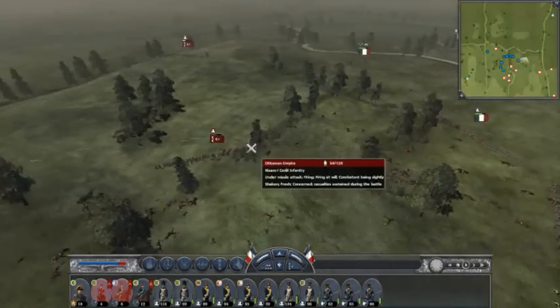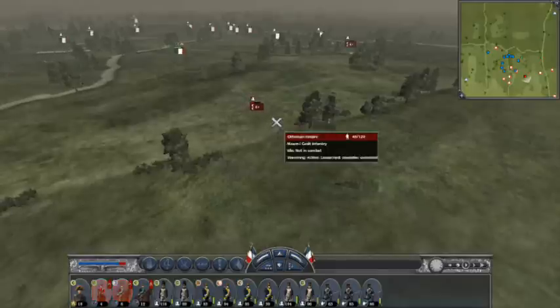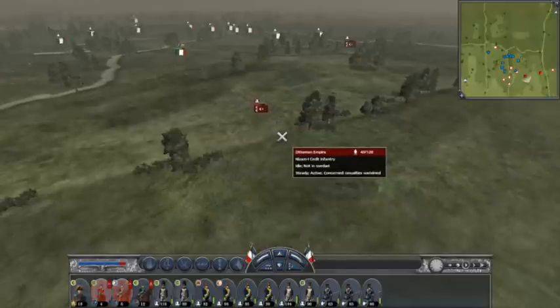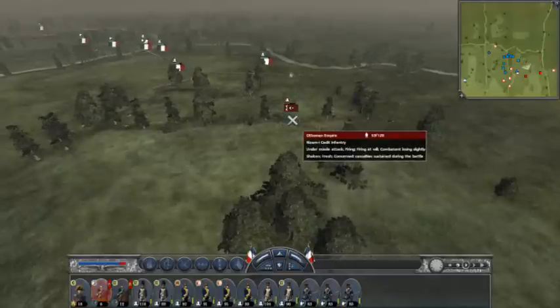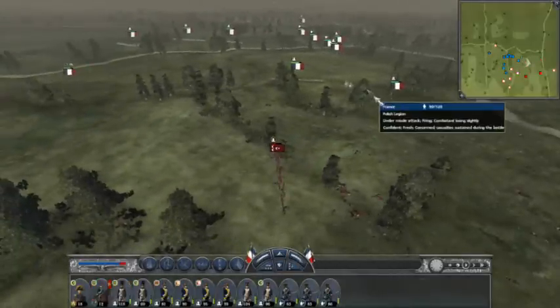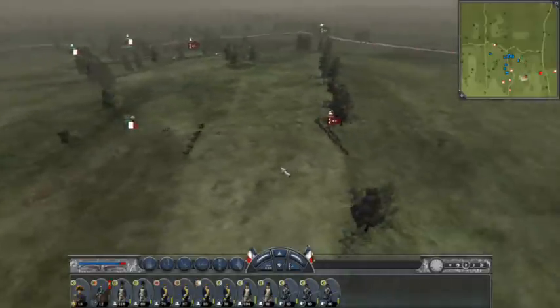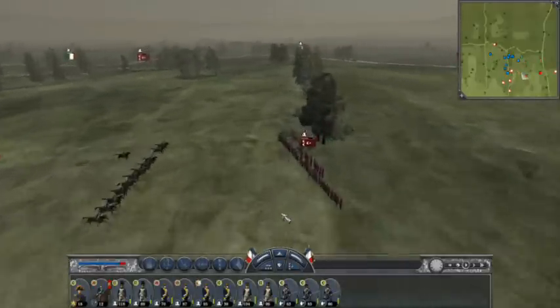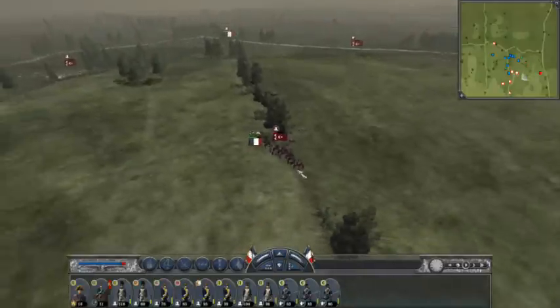And his last unit left is his Sedit Infantry. Look — another came back from routing, another Sedit Infantry. It has 45 men in their unit; this one has 53, and they're standing their ground — that's pretty good. So the Ottomans are a considerable force. I guess you need numbers to gain a significant advantage against your opponent, especially France.